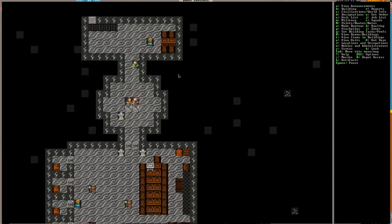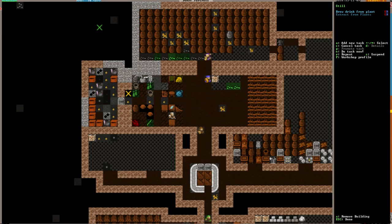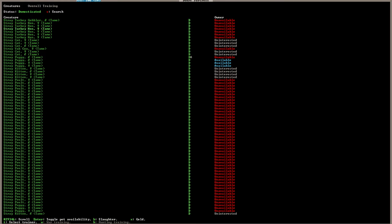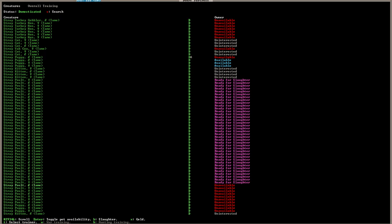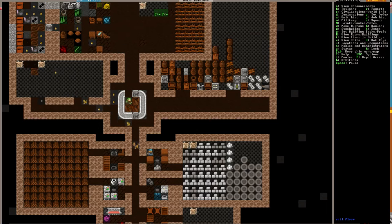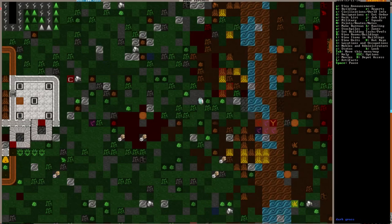Why did my frame rate plummet? Is it because of all the chickens? It completely plummeted — it was fine last time. It's got to be because of the chickens. We don't need all these chickens. I probably brought them just in case I was going to run out of food, but we're going to just go on a slaughter spree. Sorry, guys — it's nothing about you, it's about the frame rate. We also have lots of cats and dogs that cause problems. We'll slaughter some cats once they grow up, because I believe you get more leather out of them.